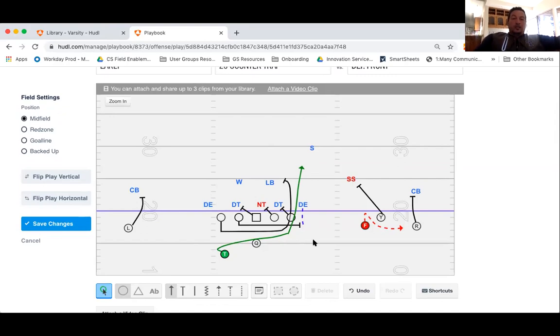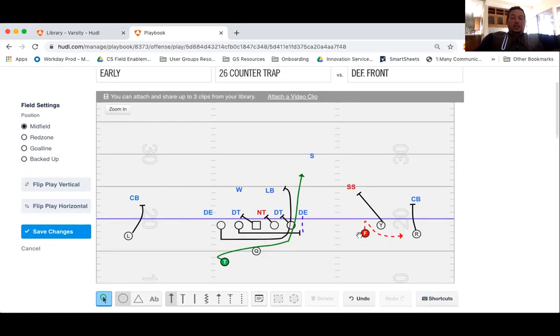So let me first introduce you to the concept of the counter trap, which is a run play. We are in our early set — which if you remember is three receivers to the right. 'Early' — the R is a significant piece there. Three receivers to the right means there's only the T in the backfield with the quarterback. On a counter trap if it's 26, we're aiming for the sixth hole — two, four, six — and we're going to run a game with our linemen.